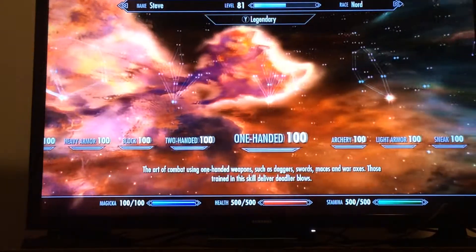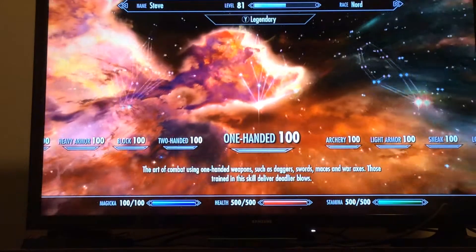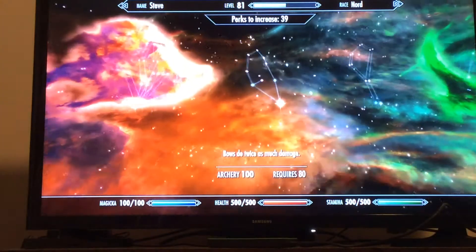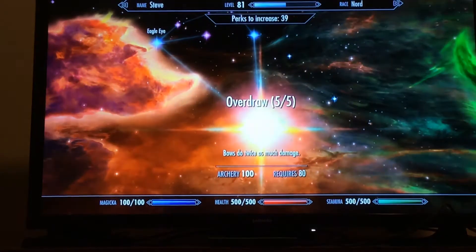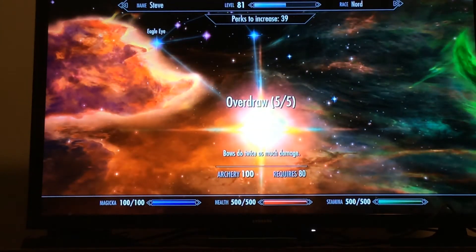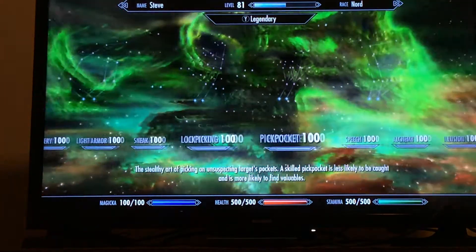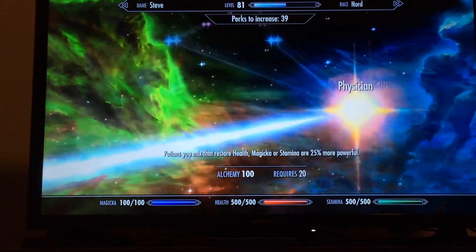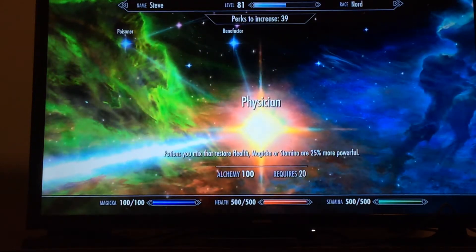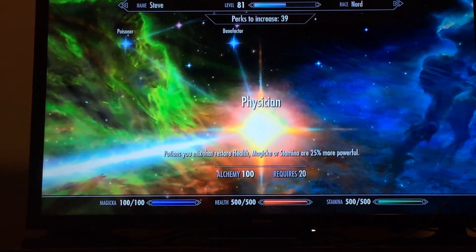In One-Handed, you want all five ranks of Armsman. In Archery, you want all five ranks of Overdraw. In Alchemy, you want all five ranks of Alchemist and Physician. Potions you mix that restore health, Magicka, or stamina are 25% more powerful.